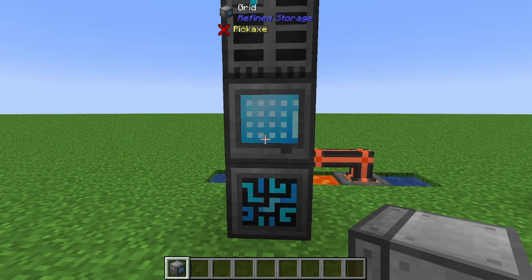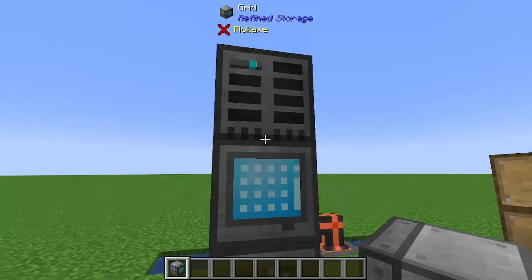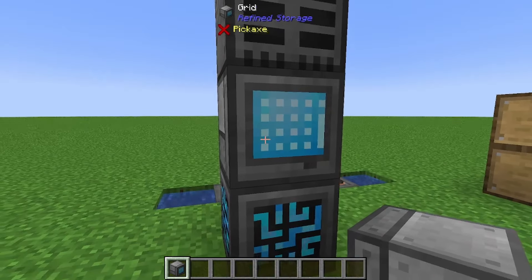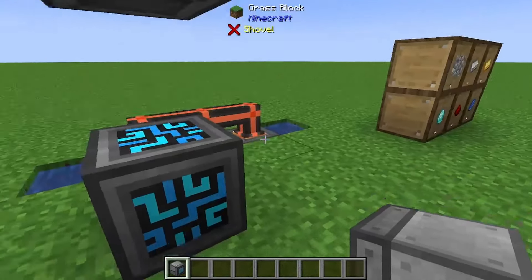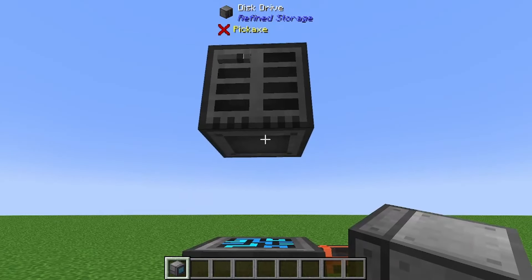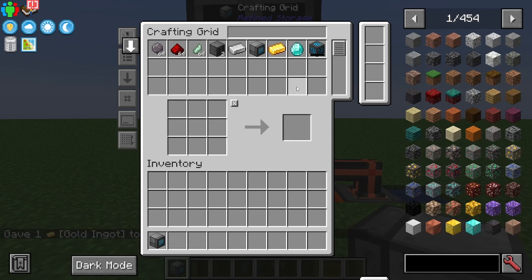The grid is used for basically any other way of looking in your Refined Storage system. I've got a crafting grid - if I remove the regular grid, you'll see the disk drive is no longer connected to the controller because it needs a physical connection to anything connected to it. There is a way of wirelessly doing things but I'll go over that later. The crafting grid shows all your items plus a little crafting table.